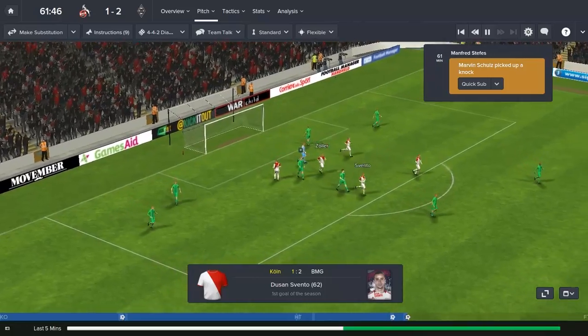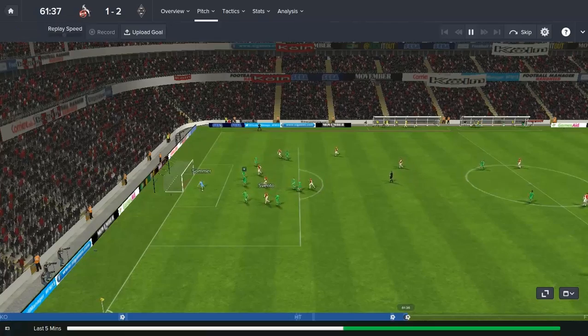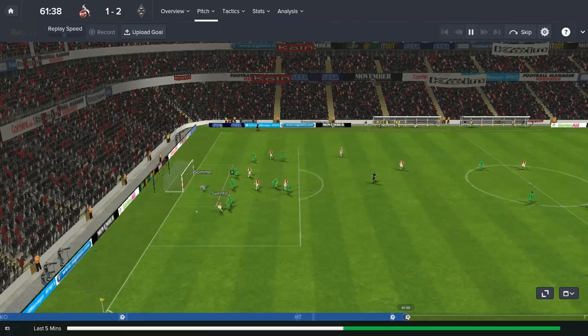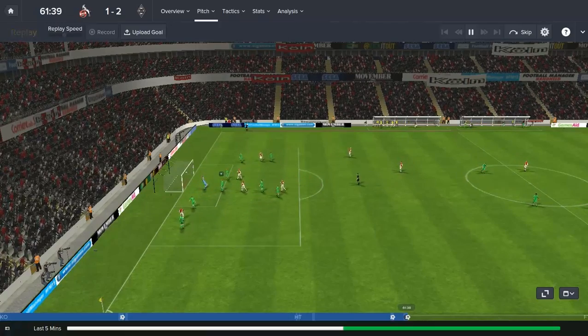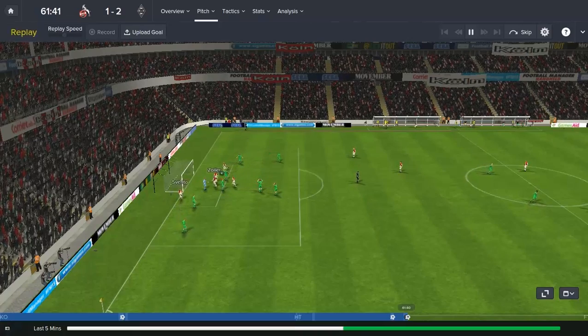And it's 2-1 guys — Duzan Svento with his first ever goal for Köln. What a surprise that he scores it against us. The goalkeeper makes a brilliant save but spends about a week on the floor, and there's Svento, 2-1.